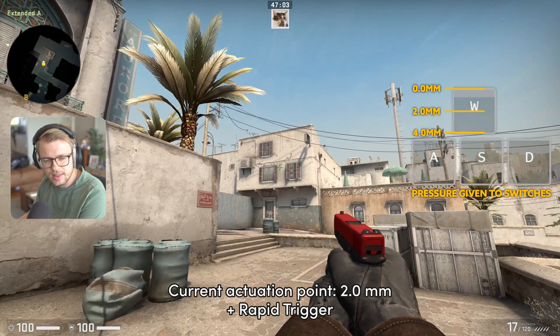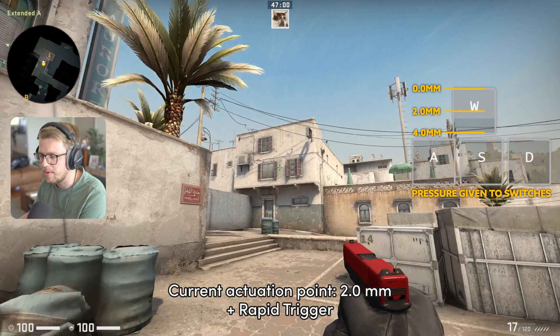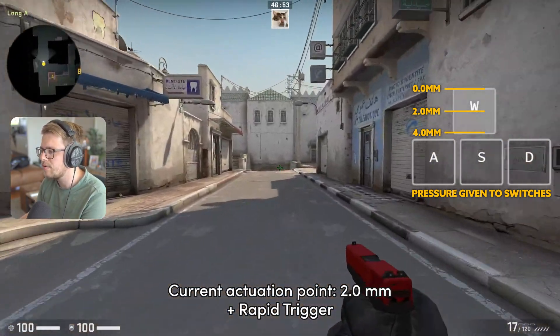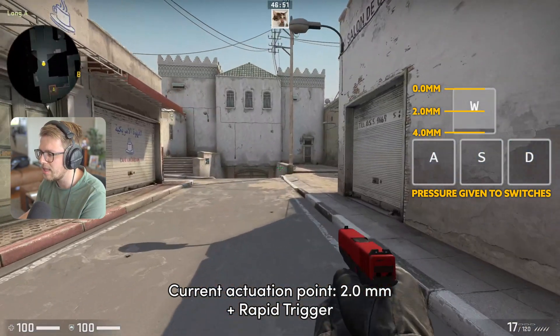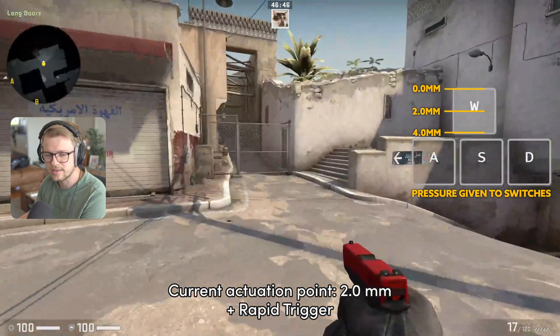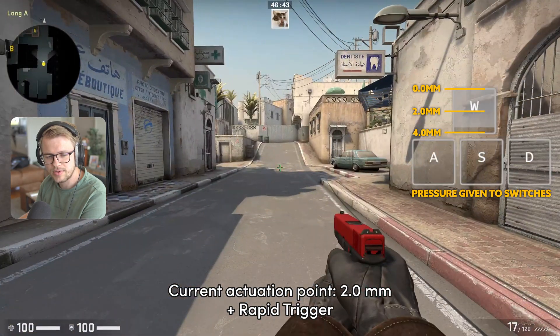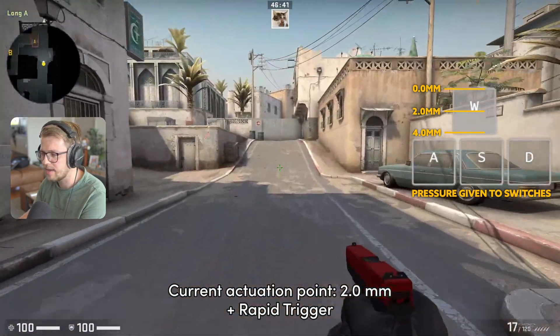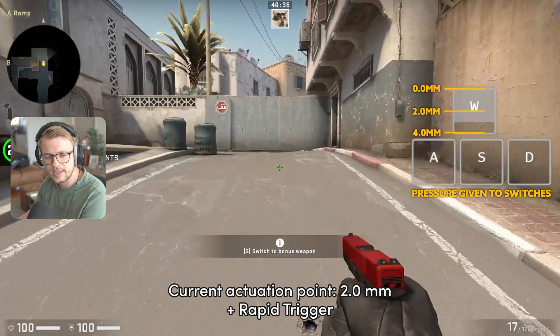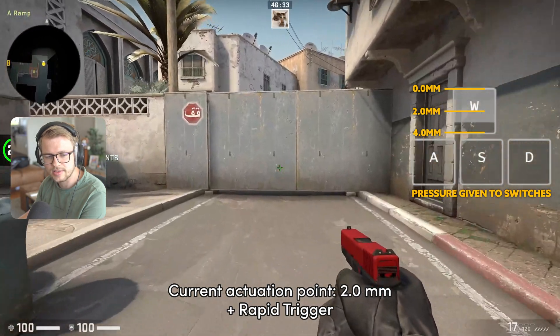Right now we have rapid trigger enabled with a 2 millimeter actuation point — we shouldn't see any movement until we hit the 2 millimeter mark. We press it in, nothing happens until we hit 2 millimeters, and then we walk. Now I'm bottoming out, and the fun thing about rapid trigger is I just have to release it very slightly in order to stop moving, then press it down and move again. Release — stop. Press — move. Stop, move, stop, move. You can spam it, and once it hits the 2 millimeter mark it resets again.